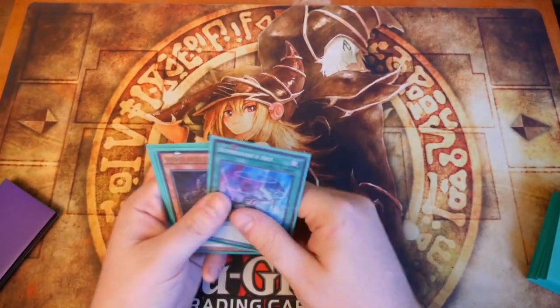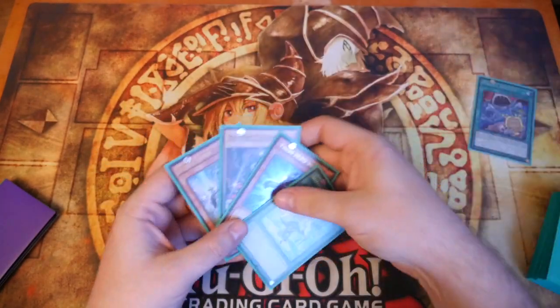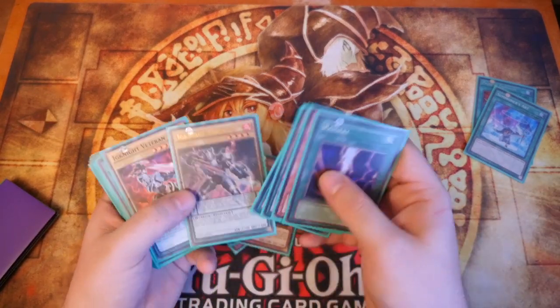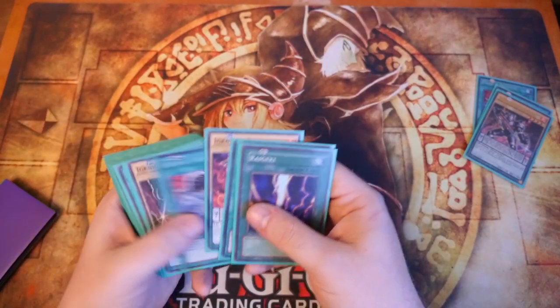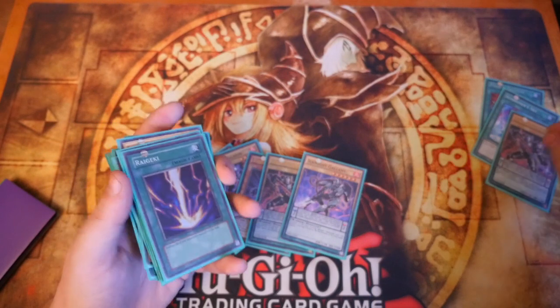That's a nice first turn hand actually. If we go Painful Decision and Summoner's Art — so Painful Decision sends a Templar and adds a Templar, and Summoner's Art adds Gallant.